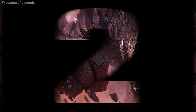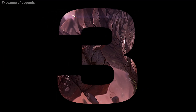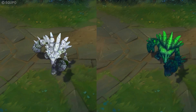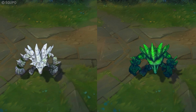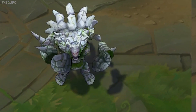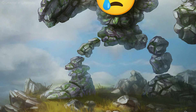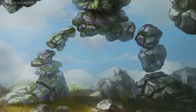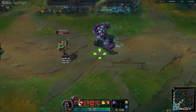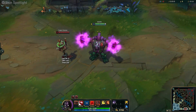Malphite has not one, not two, but three absolutely garbage skins: Coral Reef, Shamrock, and Marble. Shamrock and Marble are only chromas and still made the list. Let's just take a moment to appreciate Marble Malphite's legs — he definitely is well-legged. No need to be ashamed, I do too. At least Coral Malphite looks decent after the update, but still, what are you gonna do with a gem that's literally a rock?